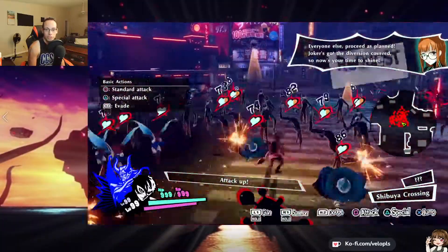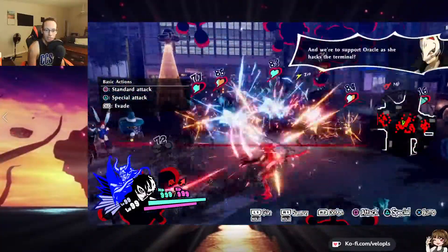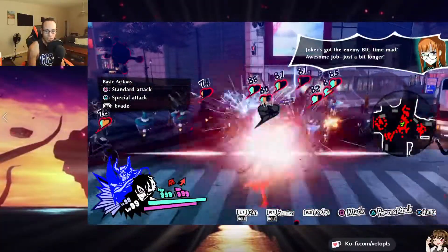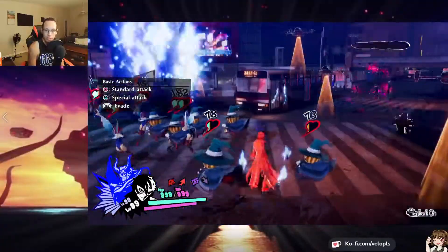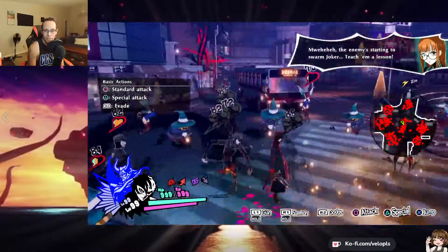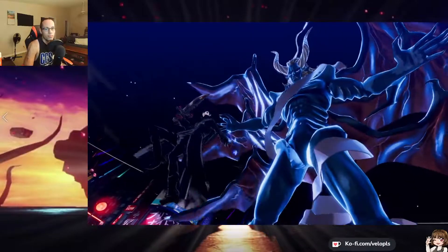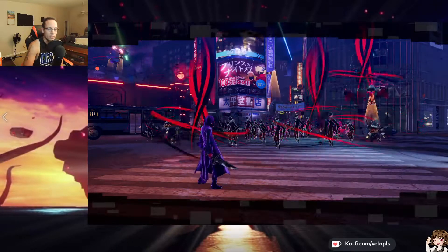For this first section, all you're doing is hitting enemies and waiting until the dialogue is done. Once Futaba says 'Joker, teach him a lesson,' activate showtime immediately. You can use this portion to practice your slash dashes, jump cancels, or combos. Don't use your persona at all because you'll just waste time loading it up. Let the dialogue play out — it's fun stuff. When Futaba says it, just activate showtime.